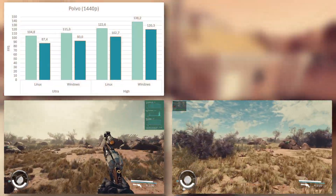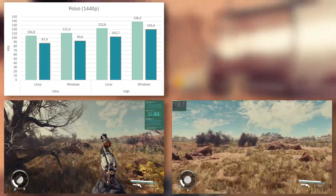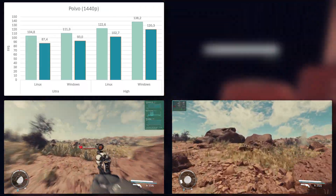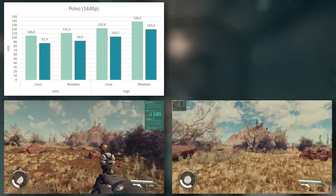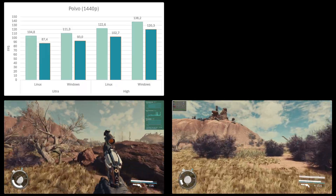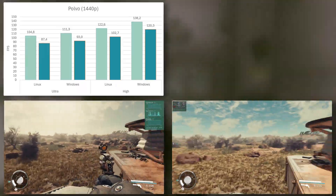On the planet Polvo's surface, the results are a lot clearer in Windows' favor. While the perceived performance at ultra quality is absolutely negligible, Linux falls behind at the high preset — 16 FPS on average and 18 FPS in 1% lows. Will you feel that? Probably not; both play exactly the same way. It's a measurable difference that goes beyond the margin of error, though.